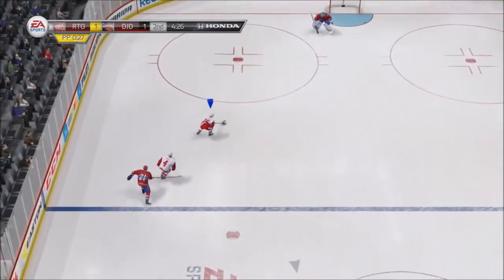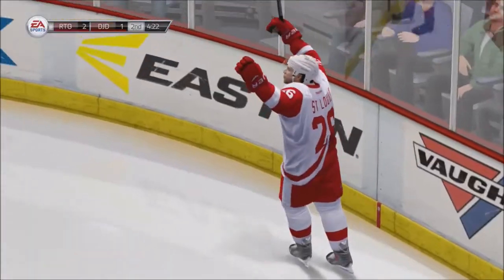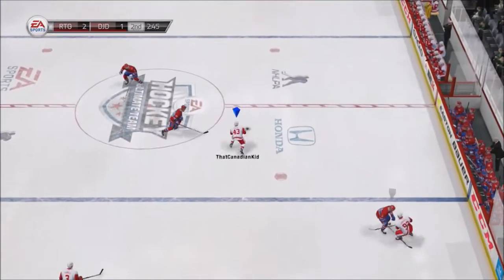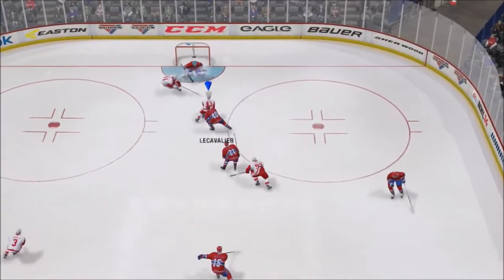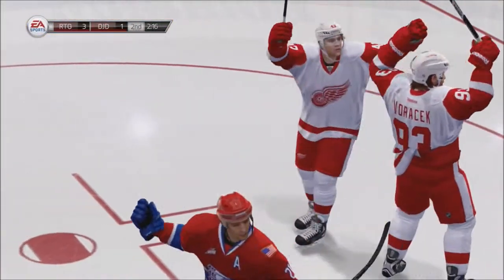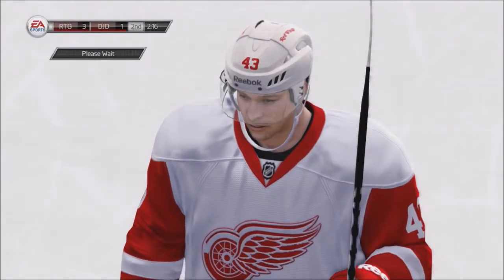It didn't really work too well with the manual goalie, but we get a breakaway of St. Louis — a shot fake backhand forehand, and we score. Then we pass it up to Helm here. He makes a nice move around the defender on the breakaway, backhand forehand. So we have the 3-1 lead, and I'm pretty sure that's it for this game.